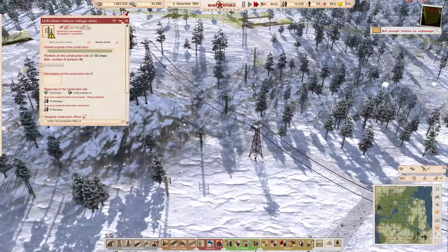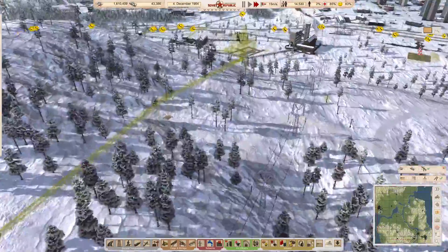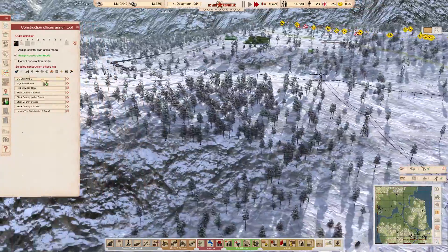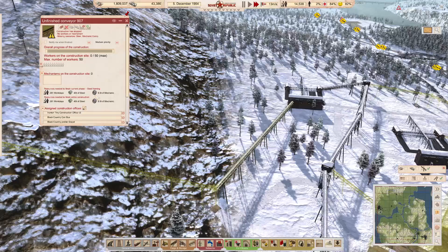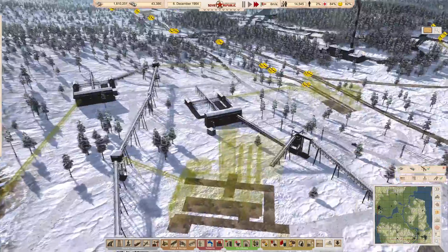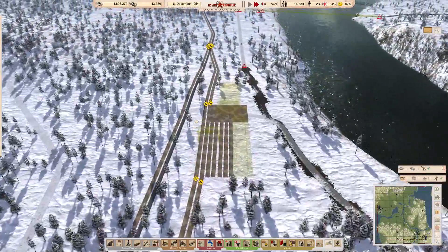We just need steel and stuff up here - this is going to be a bit of a haul. We could start to put the towers in here and get this conveyor belt system built. The nice thing about conveyors is that they just need steel and mechanics - well, maybe that's not such a good idea just yet. We'll just build the tower in there. This is working quite well.